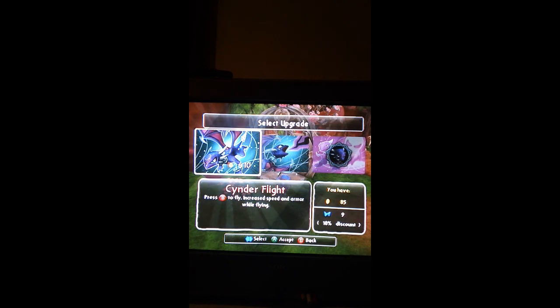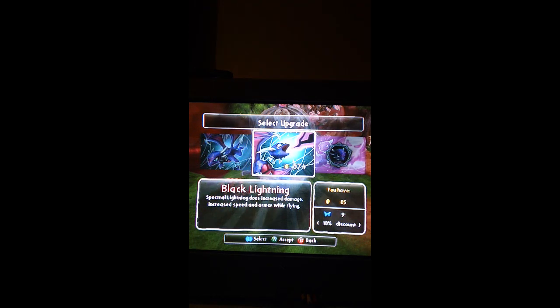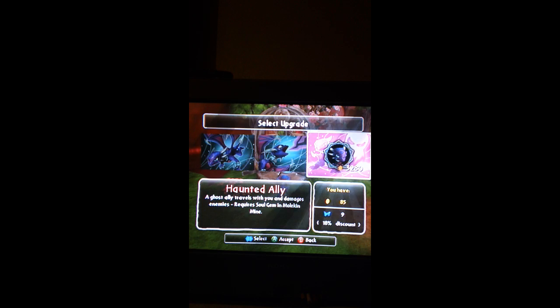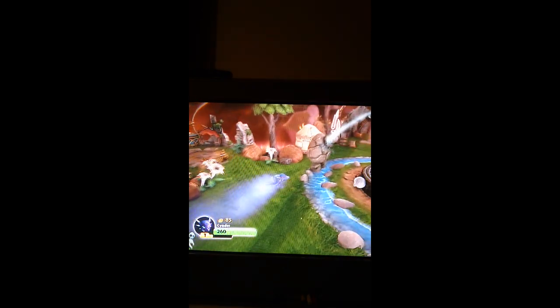So yeah, her side of flight - press B to fly, increase speed, and on the wild flying. Black lightning, spectral lightning does increased damage, increased speed, and on the wild flying. Wow, haunted ally - a ghost ally travels with you. And they're just amazing. So gem in mind, yeah, I'm on that stage, so that's kind of really neat.